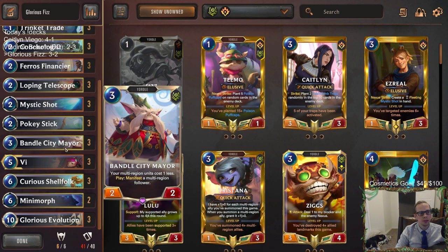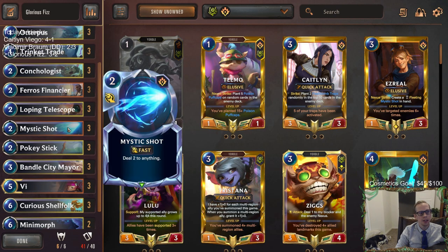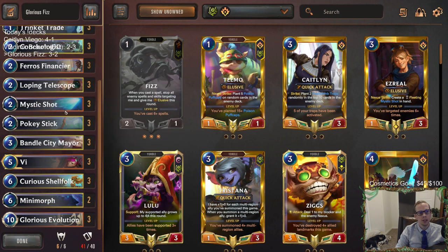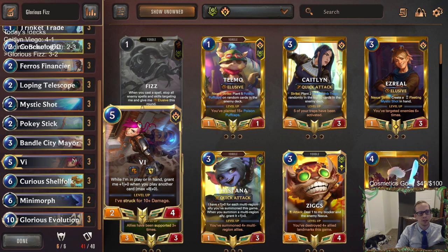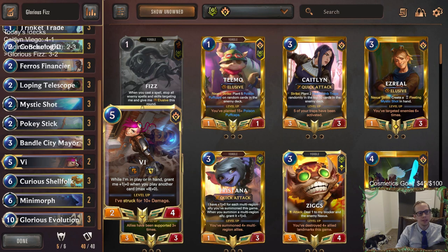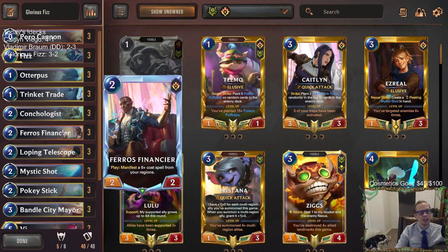I liked the Minimorph. I think we can take out either a Mystic Shot, Pokystick, or Vi. Pokystick draws a card which is really nice, so probably Mystic Shot or Vi. I kind of think you just play 2 Vi. I'd rather have Financier most of the time than Vi.